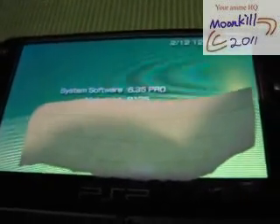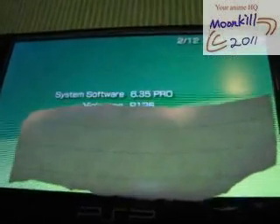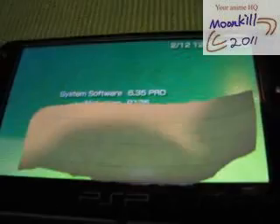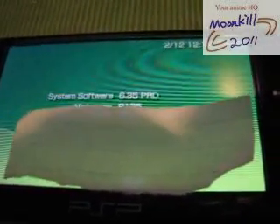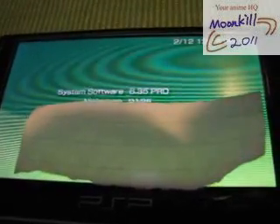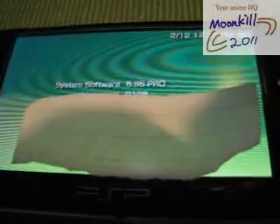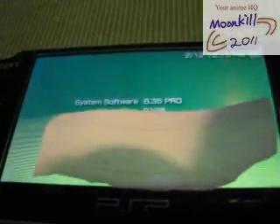First of all, make sure your PSP custom firmware is 6.35 Pro Signed. If you do not know how, just go to my YouTube and watch PSP CFW 6.35 Pro Signed 3.7x for version 6.35 half hacked — it's in a playlist.